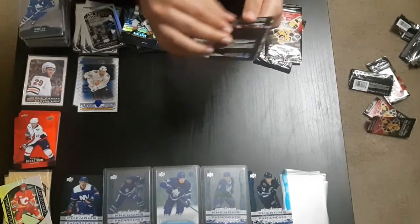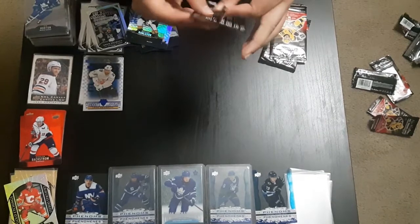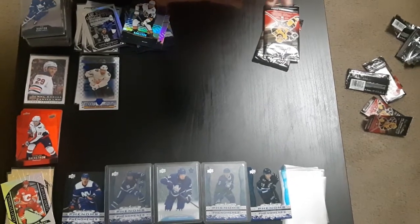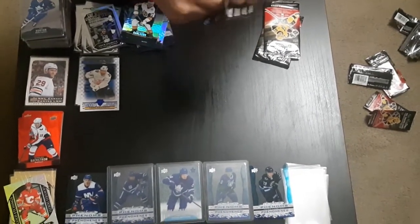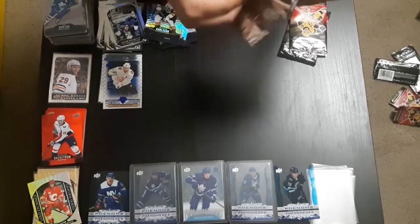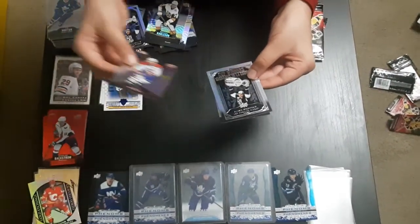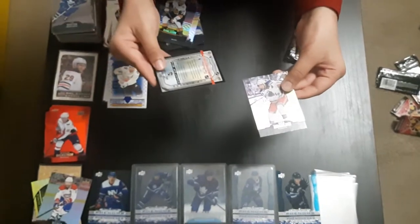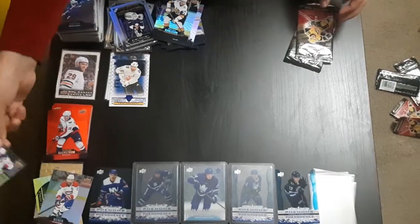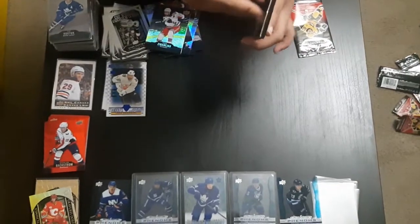Our final three packs. Please, can I have just some base cards? I don't even care about the inserts, I just want some base cards. Shea Weber base card — a new base card — cup winners, and a Cobra card. That's new. What year? 2014. And finally, Mika's base card. That was a really good pack.